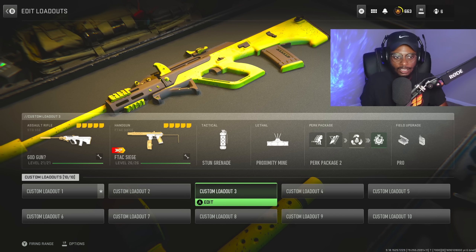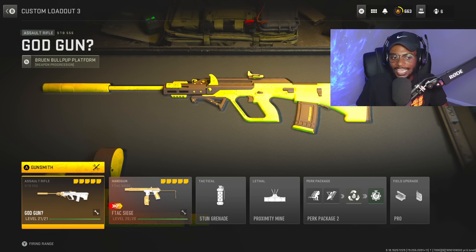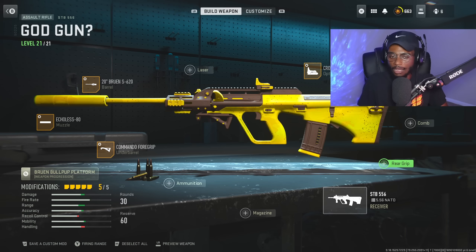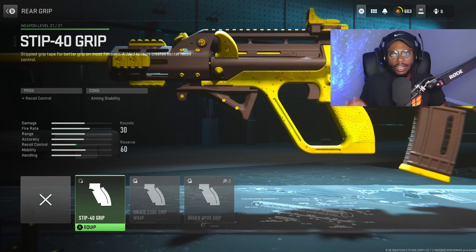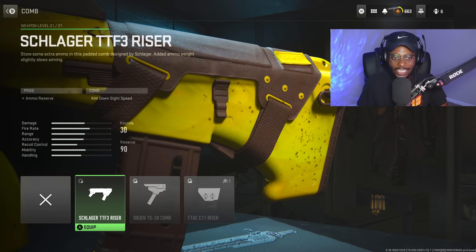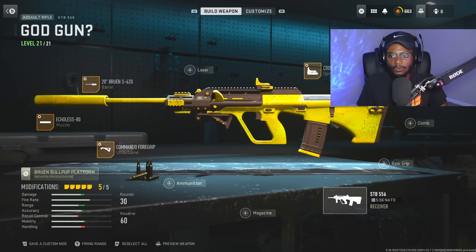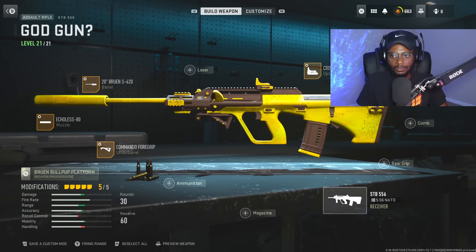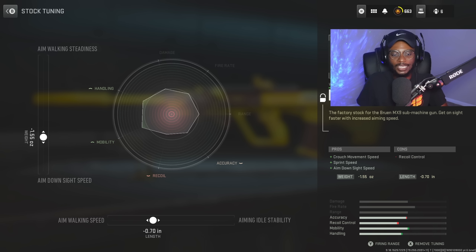Now for class setup number three, we're taking a look at the STB-556, aka the AUG. This weapon, after all of its buffs, is finally in the current meta and it honestly is a very solid assault rifle. Now we're gonna be skipping over the rear grips — these are irrelevant on this AR. We're also skipping over the comb; this is not gonna help us out. Now we are gonna rock a stock, and the Bruin MX-9 Stock is gonna be great here — we're taking the stock from the submachine gun and slapping it on the assault rifle, giving us increased crouch movement speed, sprint speed, and aim-down-sight speed. For the tuning, bumping up aim walking speed at negative 0.7 and aim-down-sight speed at negative 1.55.